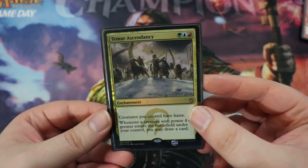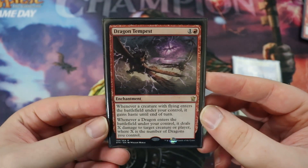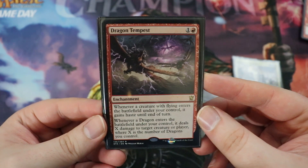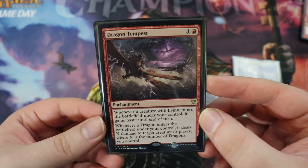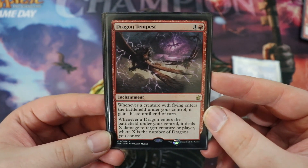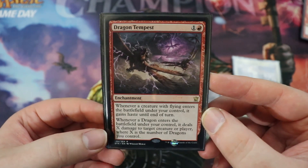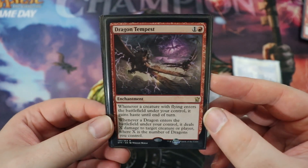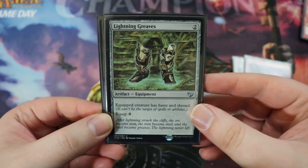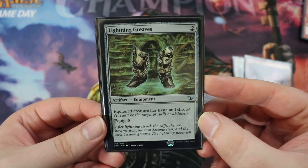Our guys all have haste with Temur Ascendancy, which is really, really good. Next up we have Dragon Tempest, an enchantment for one of any and a red. Whenever a creature with flying enters the battlefield under our control, it gains haste until end of turn — and basically all of our dudes have flying. It also says whenever a dragon enters the battlefield under your control, it deals X damage to target creature or player, where X is the number of dragons you control. It hits creatures or players, so it's still really useful. Giving all of our guys haste is quite good. Speaking of which — Lightning Greaves. Equipped creature has haste and shroud. Equip zero, two-drop equipment. Really, really solid.